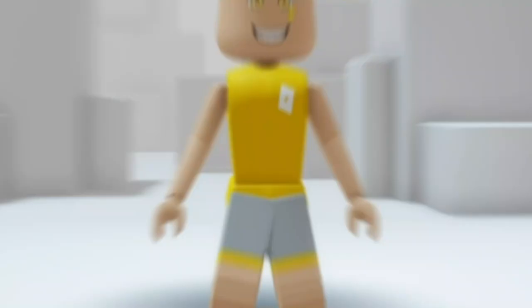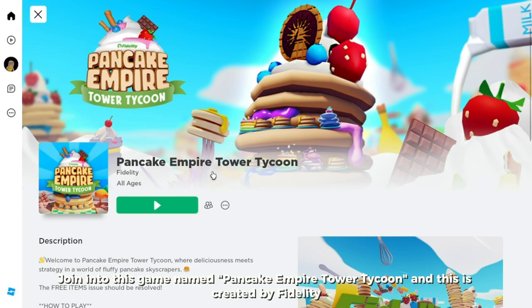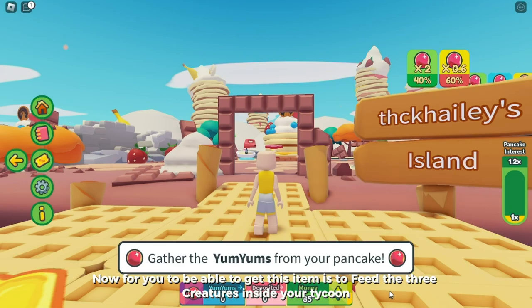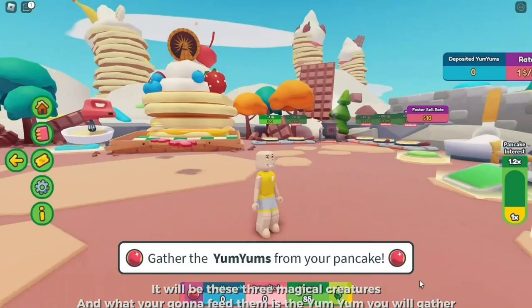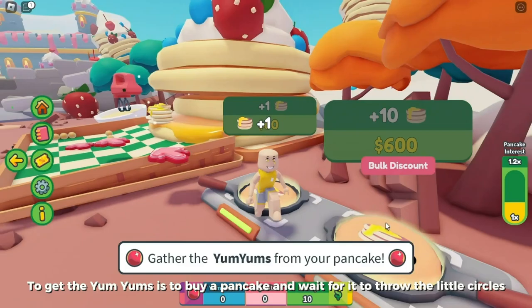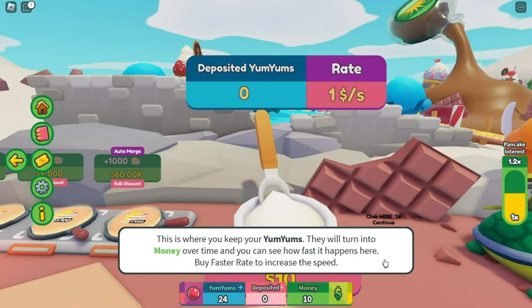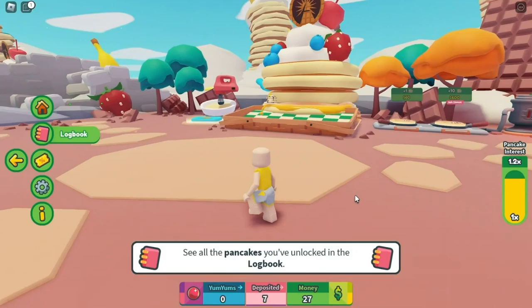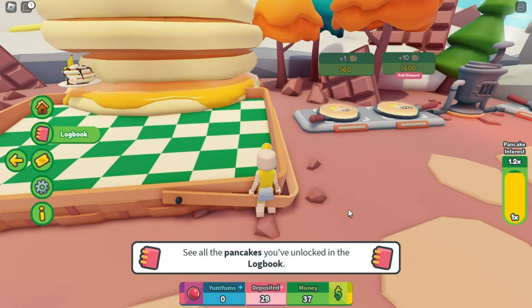Join Pancake Empire Tower Tycoon, created by Fidelity. To get this item, feed the three magical creatures inside your tycoon. What you're going to feed them is yum yums. To get yum yums, buy a pancake and wait for it to throw the little circles. Collect those little circles — those are the yum yums — and feed them to the magical creatures. It doesn't matter how many yum yums you feed on each creature.